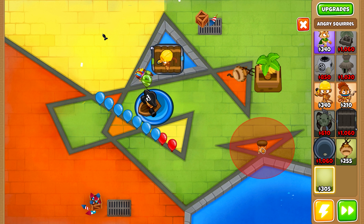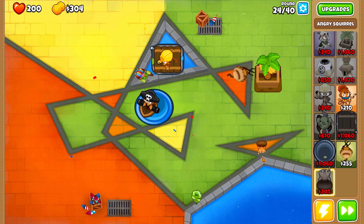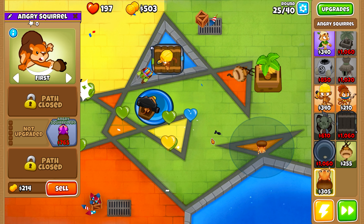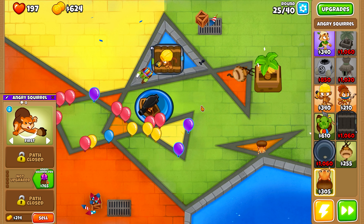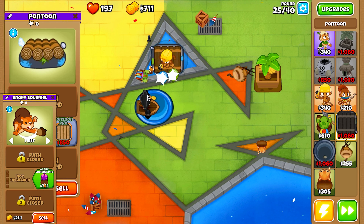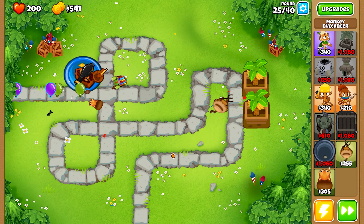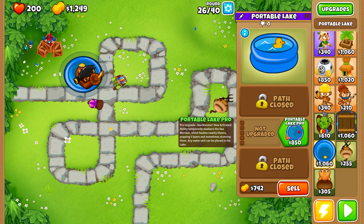Though the Angry Squirrel might seem diminutive, it delivers a substantial impact. Whenever Bloons leak, this feisty critter goes berserk — it becomes super fast, gains the ability to spot camo, and can pop lead Bloons. And with an upgrade, it can go berserk even without any Bloons leaking. With its speedy nut-throwing capacity, it's primed for tackling early to mid-game Bloons, allowing your other towers to concentrate on the heftier challenges.